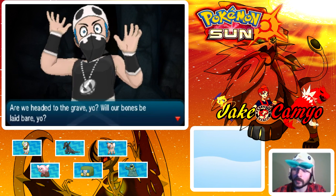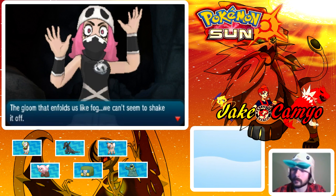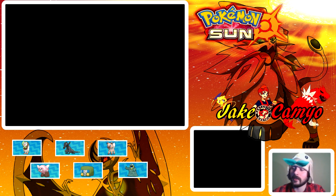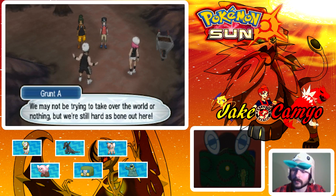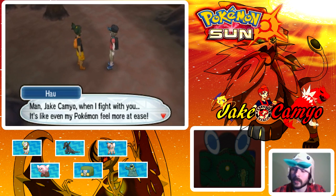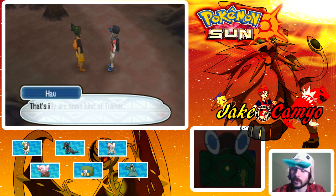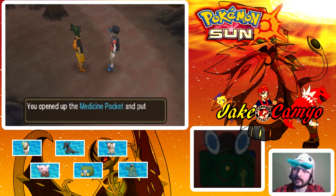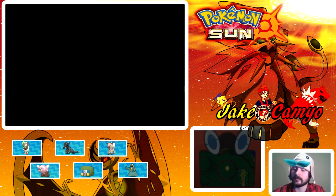Team Skull leaves: 'We may not be trying to take over the world or nothing but we're still hard as bone out here. See you on the flip side.' Hau says fighting alongside us makes even his Pokemon feel more at ease, and says we're really some kind of trainer. He gives us something. I feel like Hau is secretly trying to buy our love.